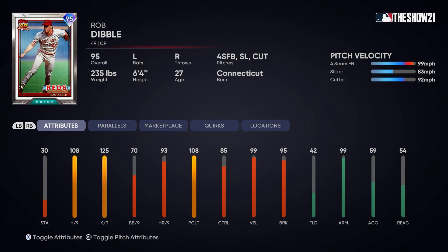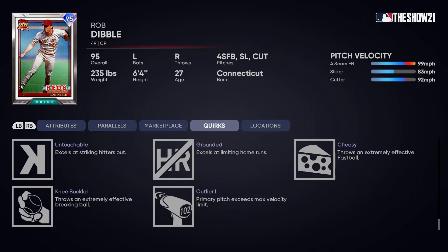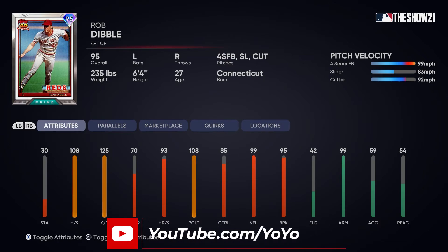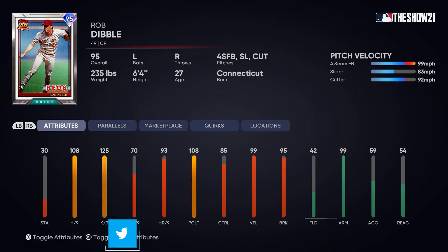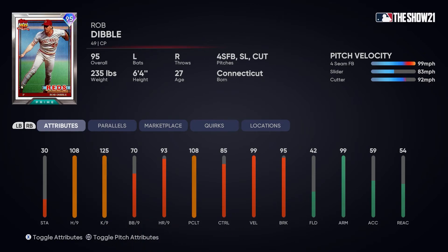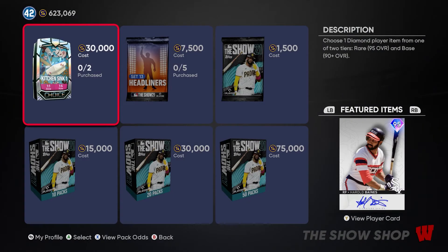Now moving to the 95 overall cards. The best card in the entire pack is 95 overall diamond reliever Rob Dibble for the Reds. He throws 99 on his four-seam, 83 slider, 92 cutter. He has the outlier quirk on his primary pitch, meaning he can reach 102 miles per hour — basically a right-handed Aroldis Chapman. He has amazing K per nine, pitching clutch, and home run per nine. This is a no-doubt cop at 50,000 stubs; he rivals Lee Smith as one of the best relievers in the game.